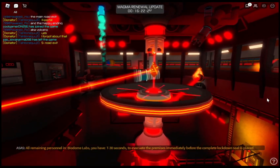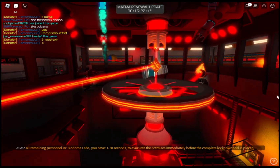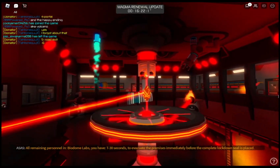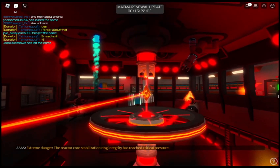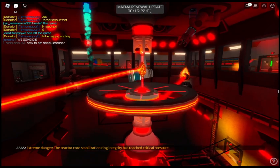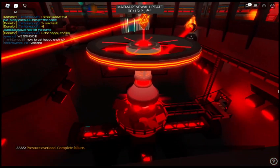All remaining personnel in Viagodome Labs, you have T-minus 30 seconds to evacuate the premises immediately before the complete lockdown seal is placed. Extreme danger: the reactor core stabilization ring integrity has reached critical pressure. Unable to reconnect with stabilization ring systems. Pressure overload. Complete failure.